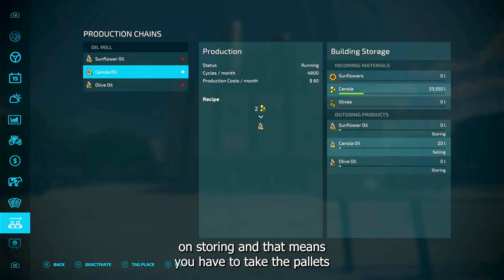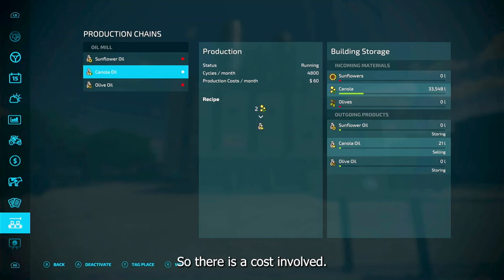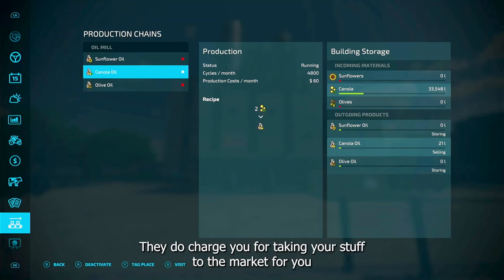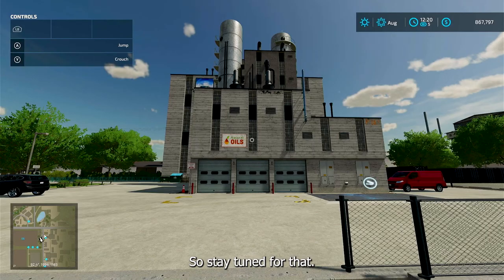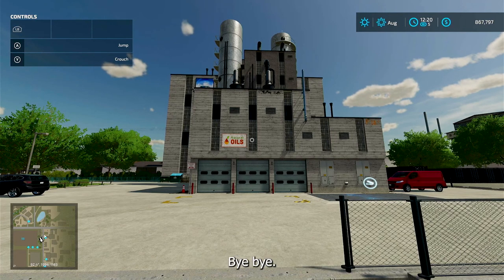I'm going to have another video showing if you set it on storing — which means you have to take the pallets to the market yourself. There is a cost involved; they do charge you for taking your stuff to the market for you and we'll find out what that is, so stay tuned for that. That's all I've got right now today — don't forget to subscribe to the channel. See you next time, bye bye.